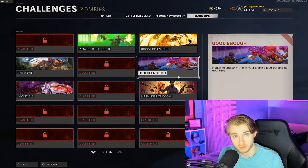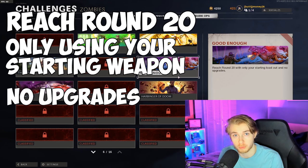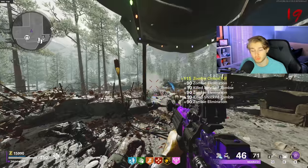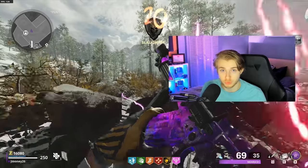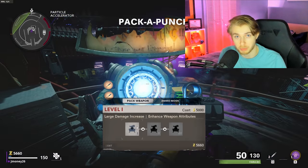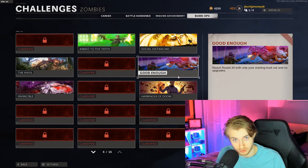With all that out of the way, let's get into what these challenges are. To complete the Good Enough Dark Ops challenge, you need to reach round 20 with only your starting loadout and no upgrades. Basically, you get to round 20 in Zombies — doesn't matter what map, Firebase or Die Maschine — but you can only use the weapon you spawn in with. You can't pack-a-punch it, you can't use nades, you can't use support streaks. Just your weapon.